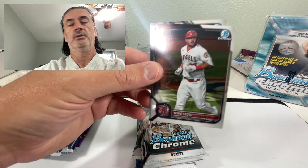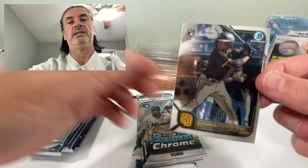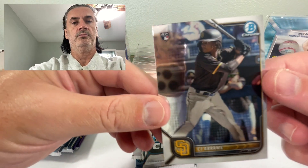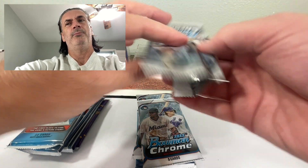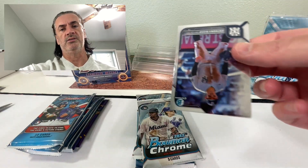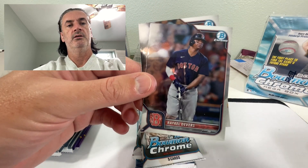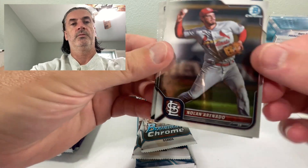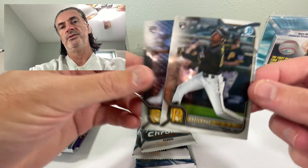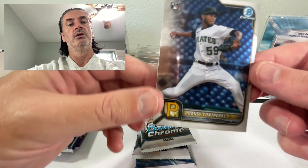Violad rookie. CJ Abrams rookie — centering was the problem, that's why I think most people stayed away from that product. I only ended up getting about five of the mega boxes. Best hit I had out of there was a James Wood mojo auto, and I don't know if we're going to have a hit out of this box. O'Neill Cruz rookie again appears to be way off-centered. Ronzi Contreras — good pitcher, but bottom heavy.